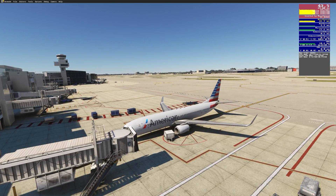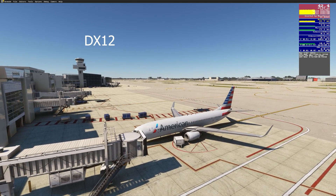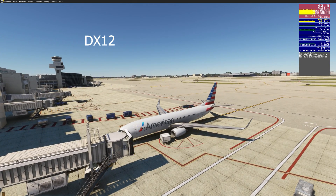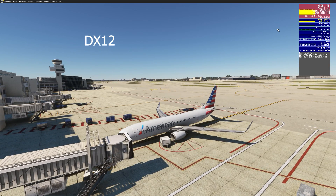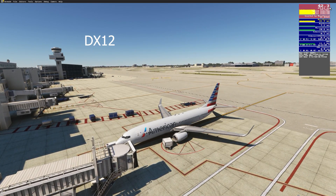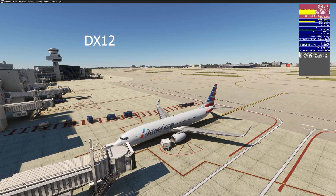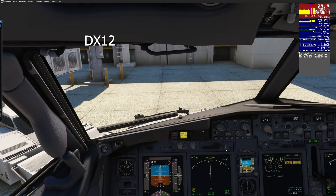Alright everybody, welcome back. We're now in DX12. Remember we were getting about 40 to 42 frames in this outside view. And yeah, pretty much I'm at 42 stable, and 21, 22 on the main thread. And then we go inside the aircraft here.